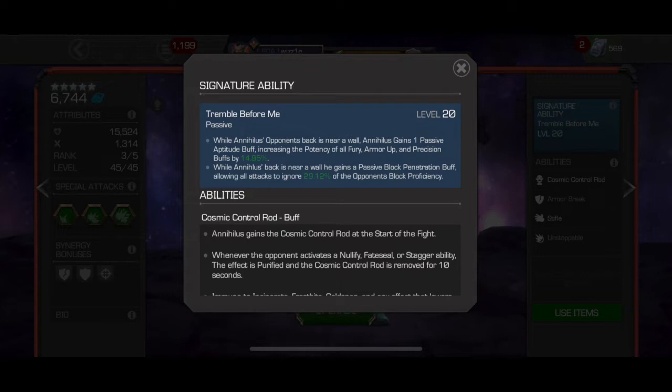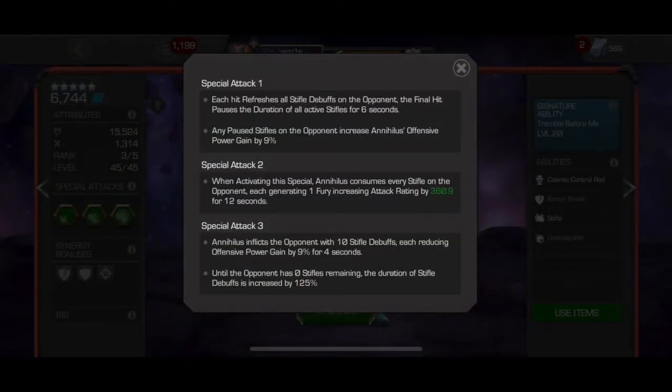A lot of Mystic champs have the ability to nullify the Control Rod, so that's the easy counter. You can also get around his Stifle debuffs — let's take a look at his Special Attacks before diving into that.